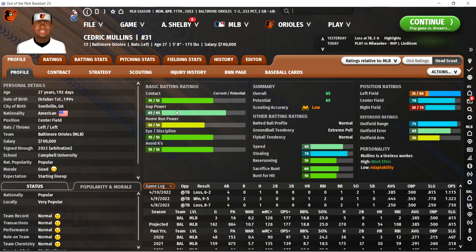Gap power is one I have always kind of ignored. Basically it's how often a hit turns into a double or a triple. I'm here for on-base percentage and home runs — I much more care about how often my guys are going to put the ball in play, how often they're going to strike out, and how often they're going to hit home runs. Gap power is definitely the one I pay attention to the least of these five things.